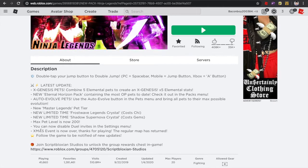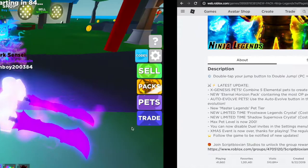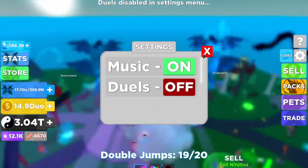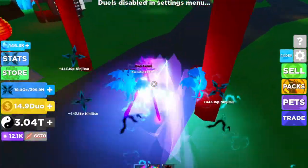The X message event is over now. You can only disable duel invites in the settings menu. Where is settings? Tools — let's turn off our duels. Yeah, because it's kind of annoying.